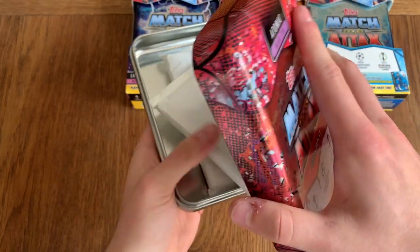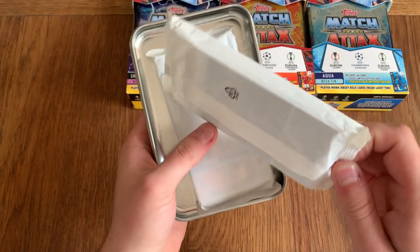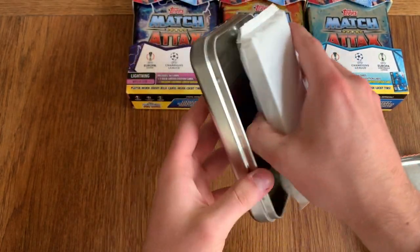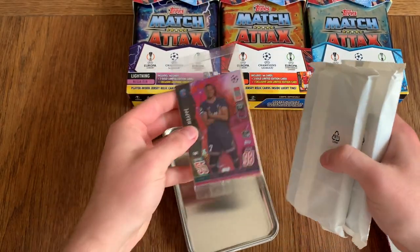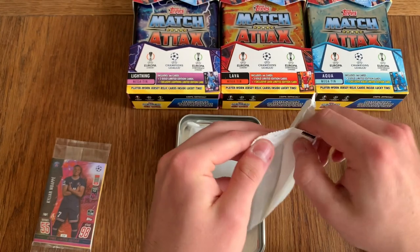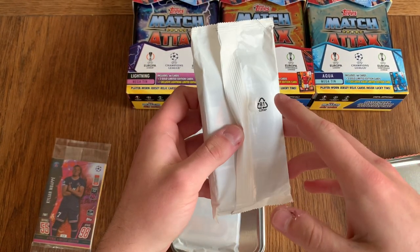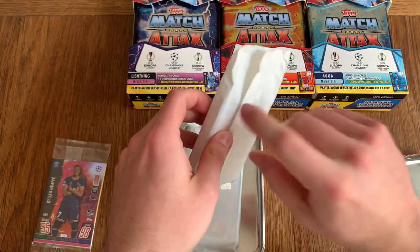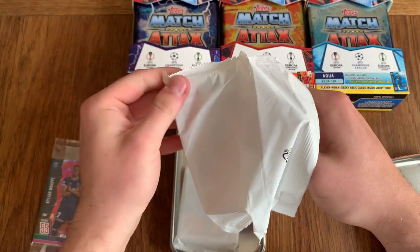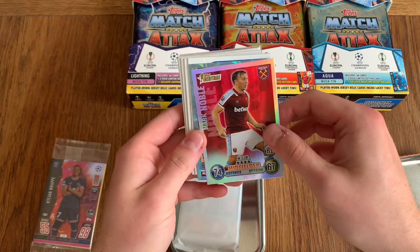These are not see-through, which is good. There are three different packets. So this is going to be the Limited Edition packet. These packets look like the ones you get with ice cream from Tesco's — but it's good because they're paper-packed instead of plastic. They finally moved over to paper on the tins.